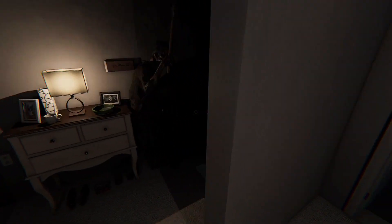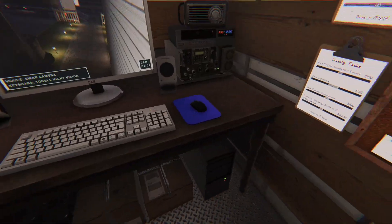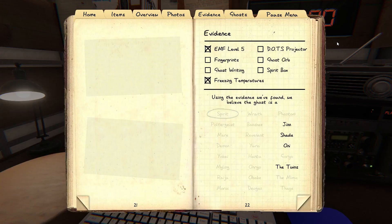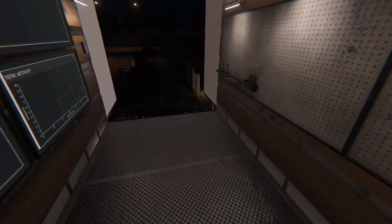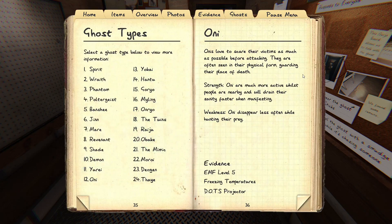You can technically see ghost orbs with the lights on, but it's much better with night vision and lights off. Putting down the ghost writing book, placing the DOTS projector, turning off the power, and heading back out to the truck - that was a jump scare! The ghost is just blowing the lights in this room. Looking through the video camera... we saw a DOTS projection, so we've got our third evidence. It's an Oni!